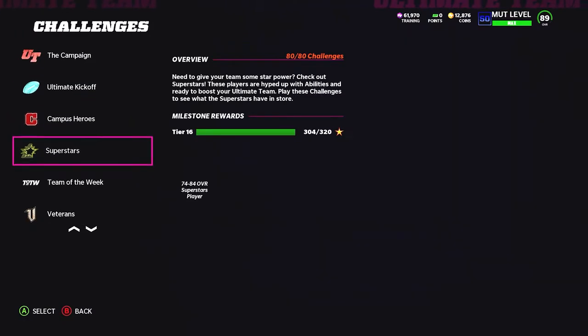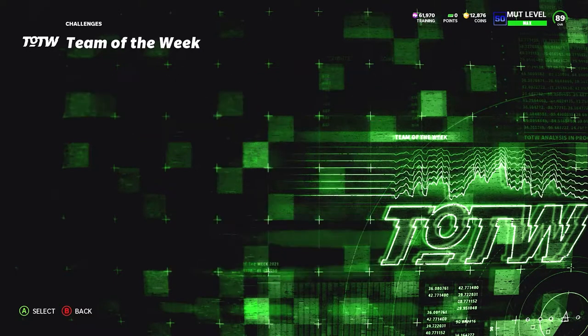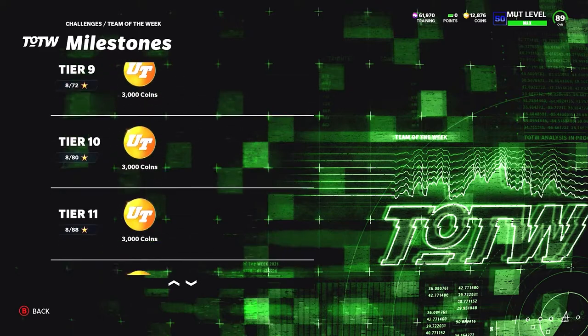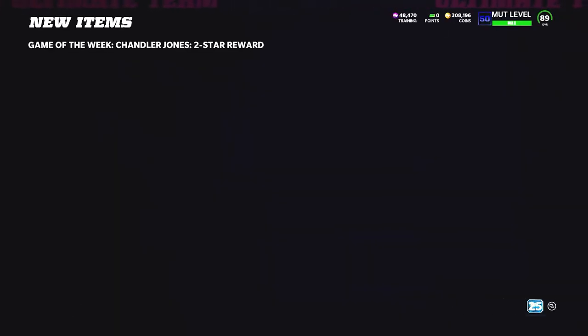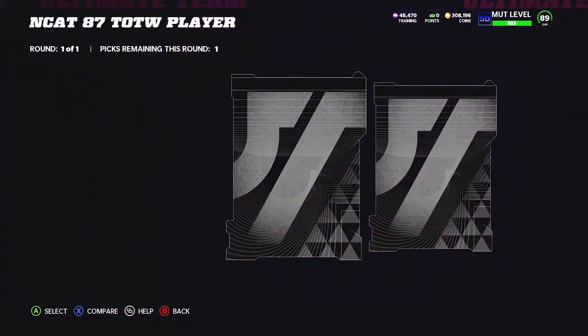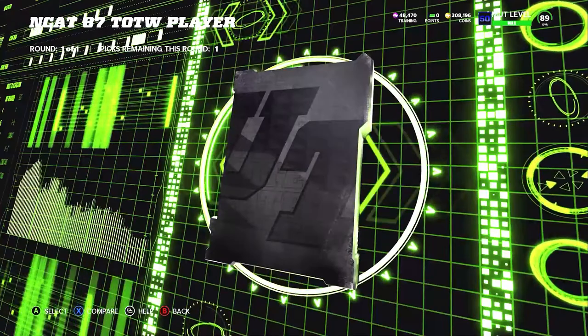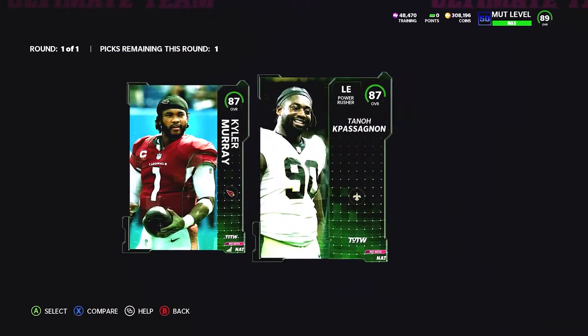For missions, there are no missions to get an auctionable hero yet, and no training rerolls in the store for Team of the Week. For the solos, there are two solos — first one's a full game, second one's one half. You get a Team of the Year collectible as well as an 87 overall NCAT card. You choose between Kyler Murray and Tano Passigno. Both 87 overalls — you cannot put them into the set, unfortunately. You get about 6k with the milestones, and after 17 weeks we'll be able to get a free Team of the Week hero.